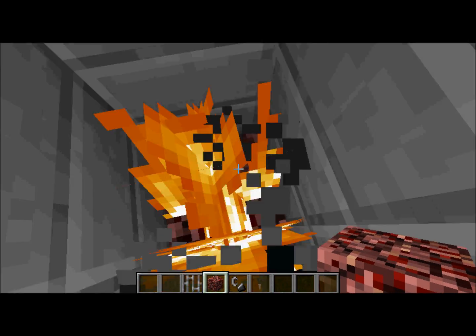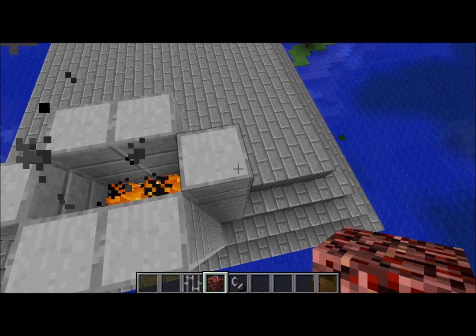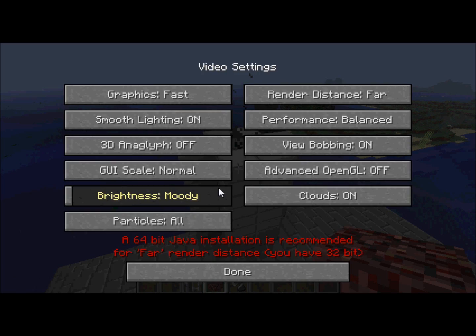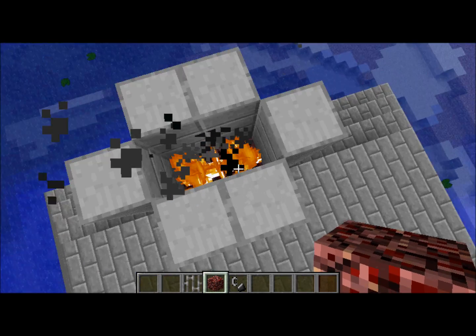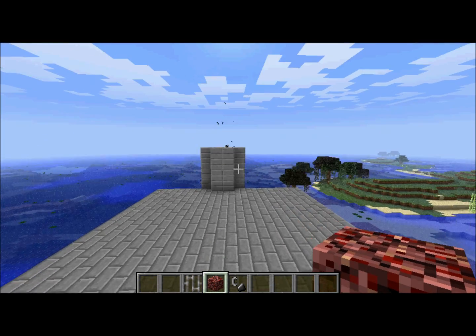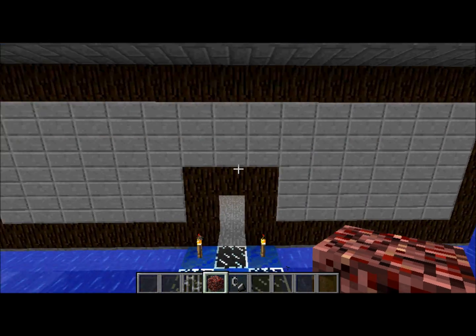What you do is go down 2 blocks — 3 blocks actually — then put down the netherrack and light that up. You need to have particles on, otherwise it will not do this effect. If you look, you have the smoke effect coming out of the chimney, which is pretty cool.